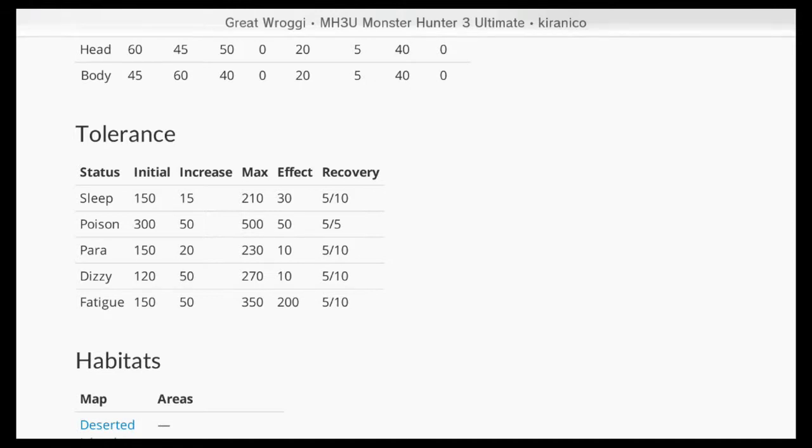Tolerances — it has pretty high tolerances against poison, and that increases quite a bit after you try to poison it. So you probably don't want to even bother trying to poison a Great Rogi, because you're really not going to get it off.